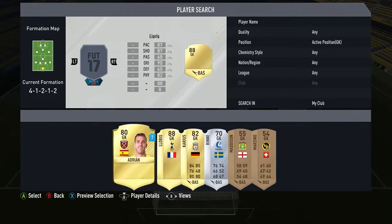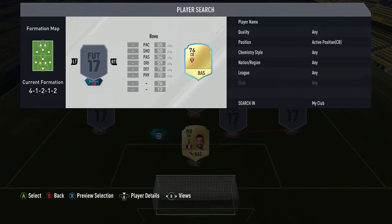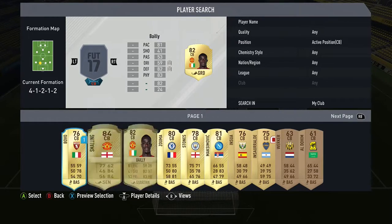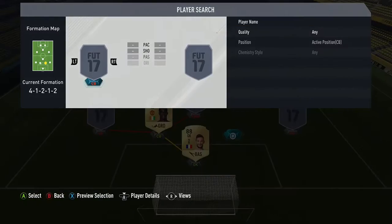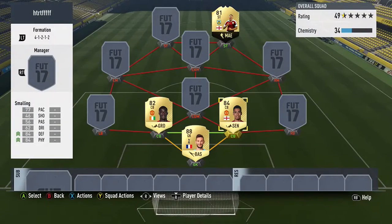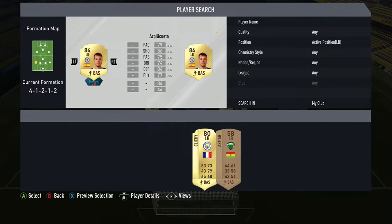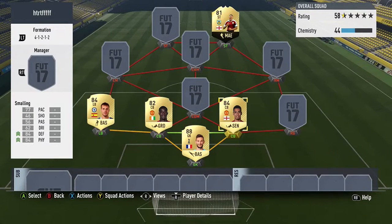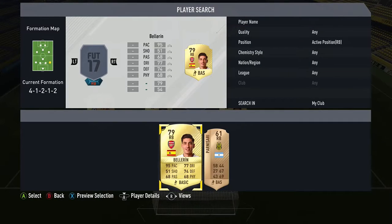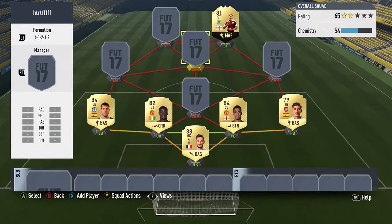Keeper we're going to have Hugo Lloris. Centre back is going to be Bailly, and as you saw there, Smalling — the two United centre backs. Left back, Azpilicueta. And Bellerin at right back, obviously the pace monster.